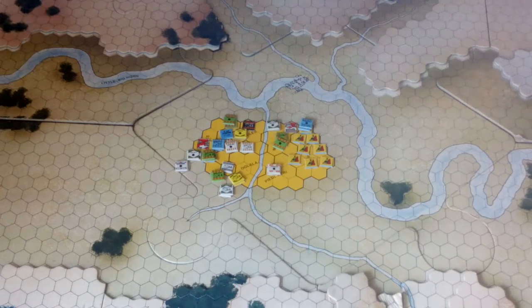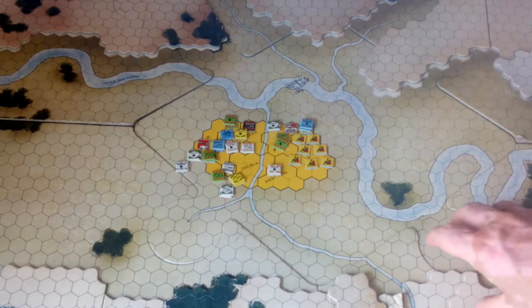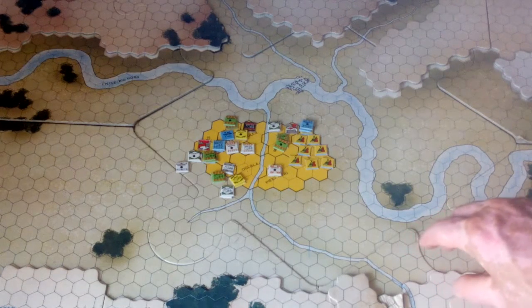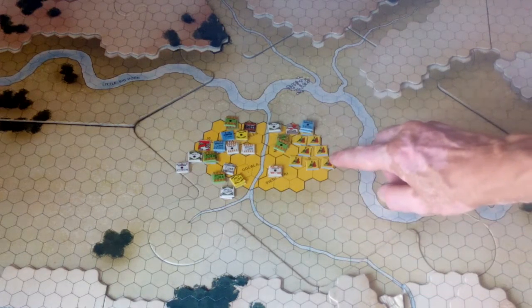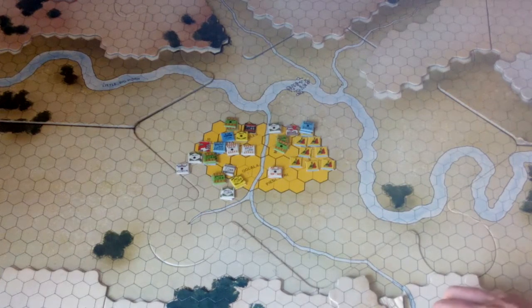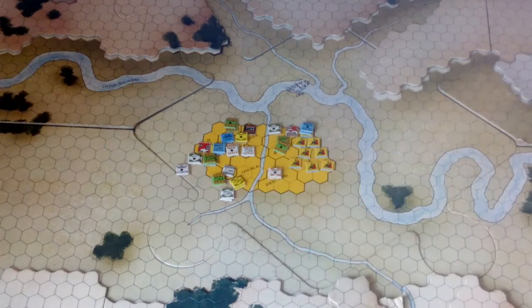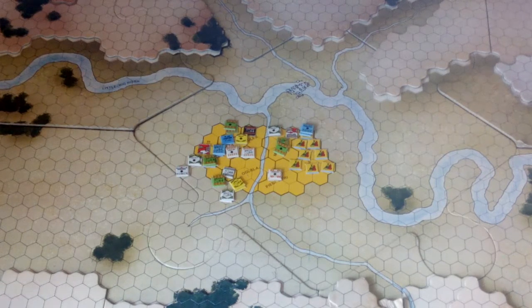I was quite surprised because basically we had the army hemmed in and surrounded. They managed to break out through their superior charge combat factors and make their way into the base camp area, and you can see they destroyed a number of base camp areas. That's really what gave them a significant victory — otherwise it would have just been a marginal victory. There was a lot of decimation; the Native Americans are down to maybe a third of their original size.